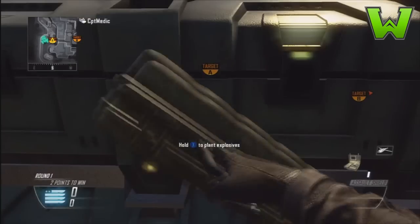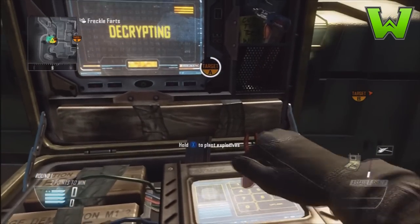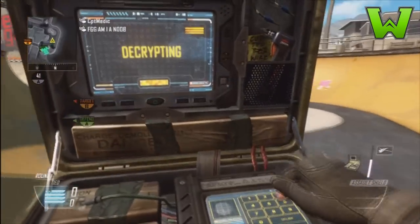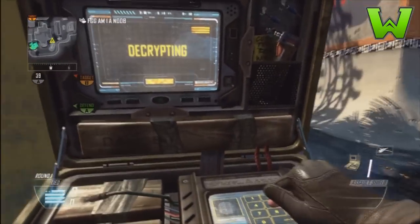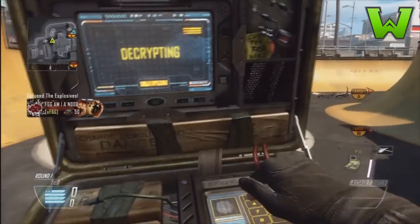What you want to do is have a riot shield as primary, anything as secondary. Hold X, and as the target A or target B little circular icon moves to the center of the screen, start holding B also. So you're holding X and B all the way through the plant or defusal until you're laying down with the bomb still out.